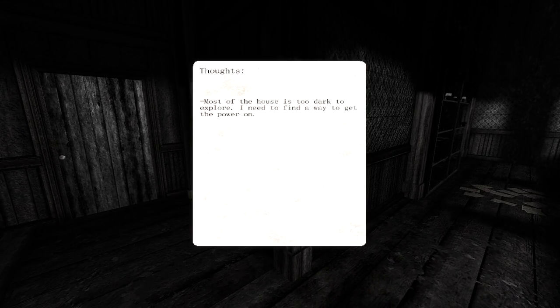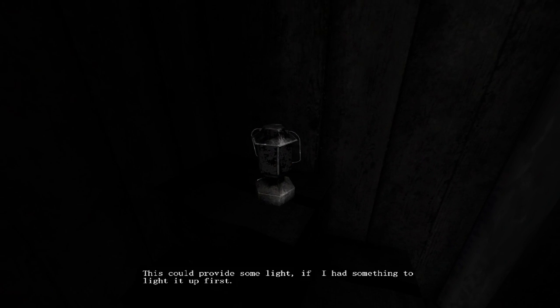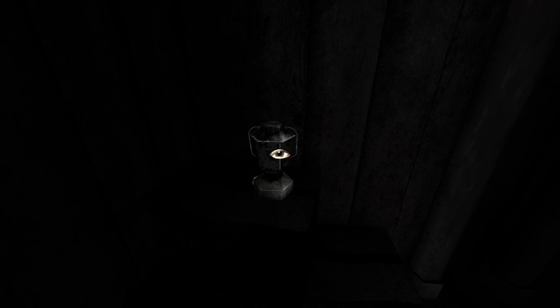What was that? Was that a thought entering my brain for the first time? Most of the house is too dark to explore - I need to find a way to get the power on. What about this door? Well, that works - pretty much knocked myself out with it. Oh, is that a lantern? This could provide some light if I had something to light it up first. Can't we take it with us and light it later on? Do I have to come back to this with a lighter or matches or something?